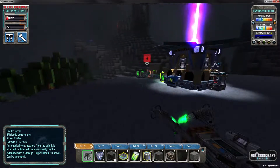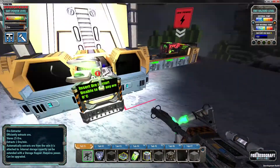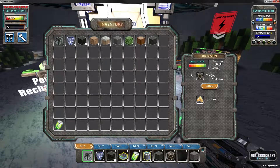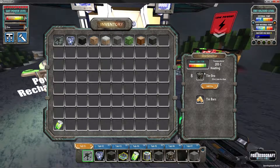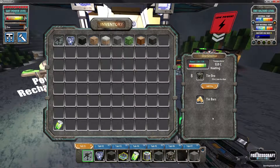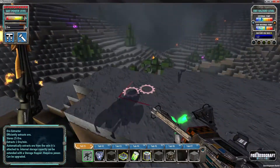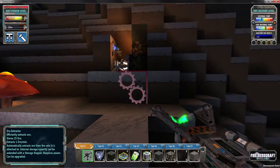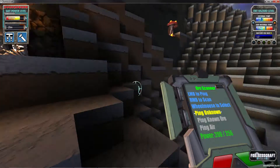Here's the smelter — press E to open it. Drag the ore in and it needs to heat up over 1,000 degrees; it uses energy to heat up and then starts making bars. When we get things going we want this running so we don't have downtime. Arthur is getting some light now so he'll be able to help us out quite a bit. Ideally you want multiple ore deposits near each other — let's ping unknown again and see what else is around.